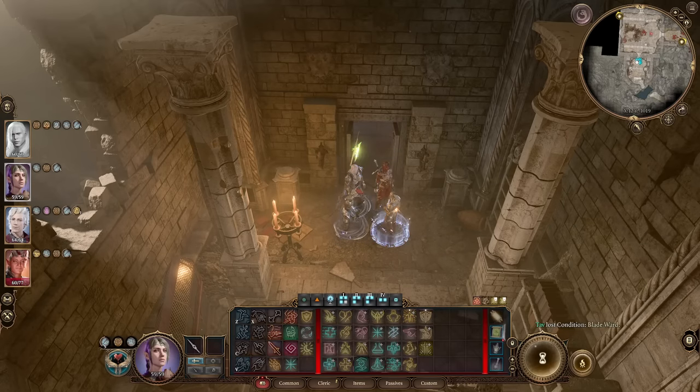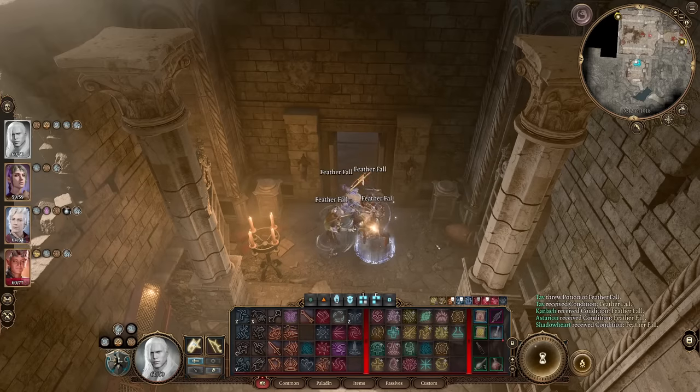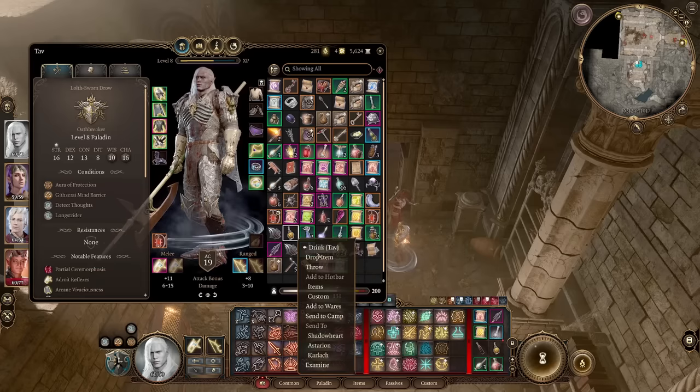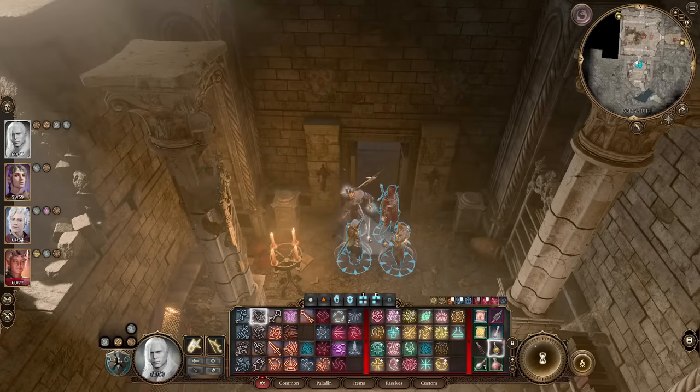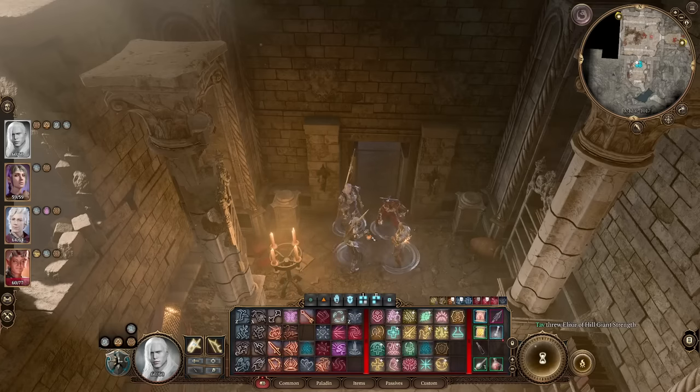You can actually do the same thing with other potions, such as Potion of Speed, though it doesn't work for every single potion, so be careful. Quicksave before you throw your potion on the ground just in case. Knowing this can be very helpful to buff up your team right before a difficult fight and increase your chances of coming out ahead.